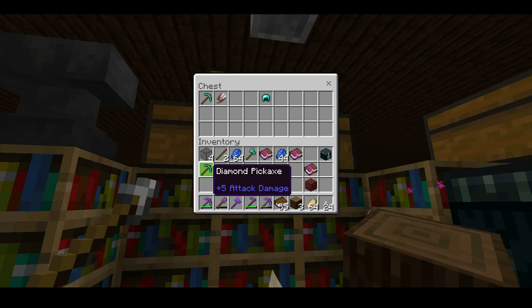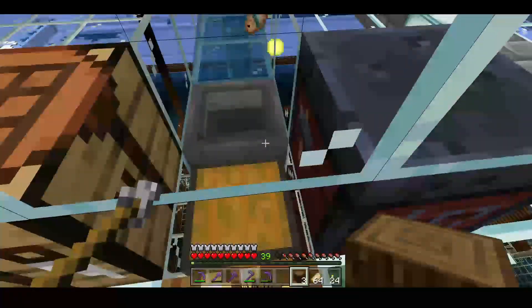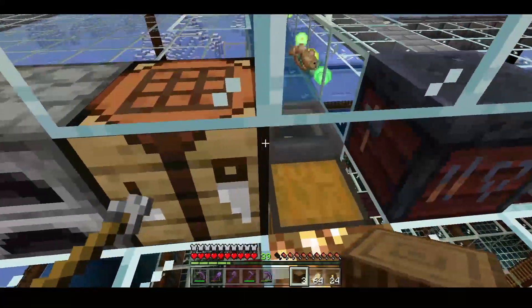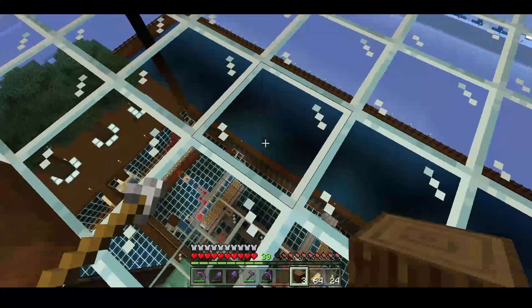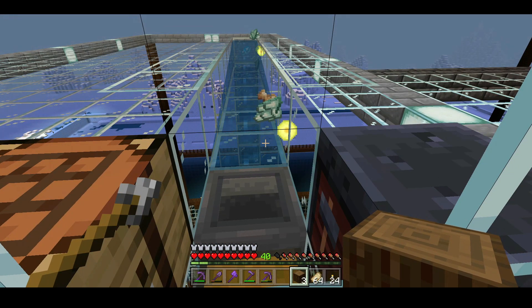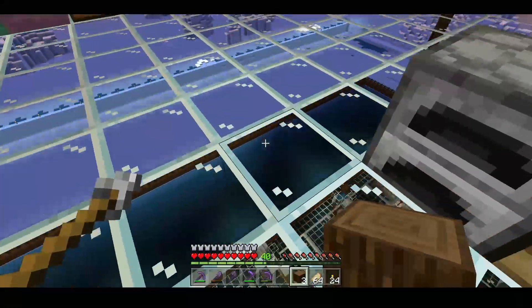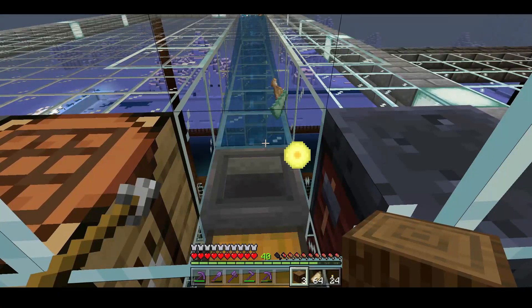I'll leave some things here in case people need them while they're here enchanting. Now the caveat about the guardian farm is that anybody can use it and come over and turn it on to kill the guardians, but because the tridents are placed by me, anybody else in the game won't be able to get XP from the farm unless I'm online. That's a little bit of a downside, but that's why we have many different XP farms. You don't need to have an XP farm as crazy as this one - any system that gives you XP is fine for the purposes of this.